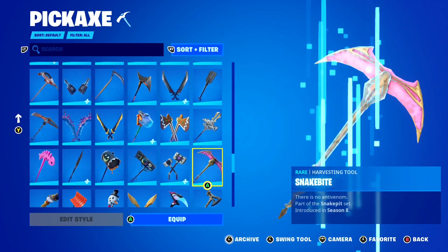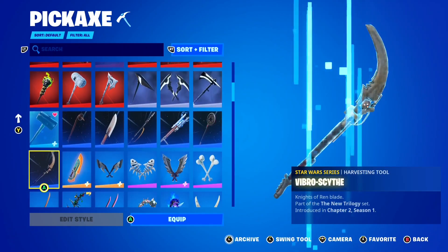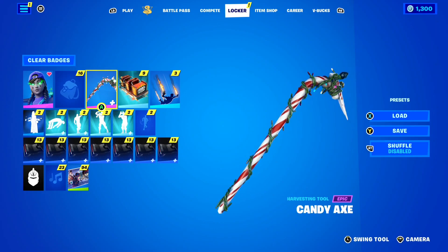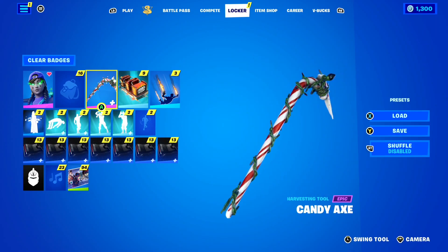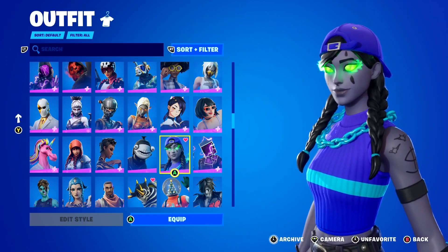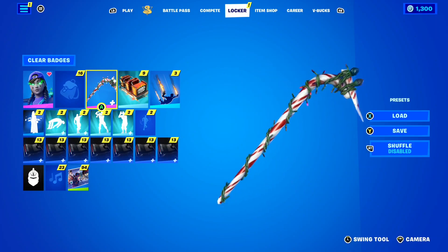Don't worry, because if you're like me and you don't own the Merry Mint Axe Pickaxe, it is going to be returning very, very soon. The Merry Mint Axe Pickaxe is literally the exact same pickaxe as the Candy Axe here inside of Fortnite — it's just the minty version of the Candy Axe. That's why it's called the Merry Mint Axe Pickaxe. Just like we get minty versions of skins in Fortnite, like the minty version of the Aura skin, the Merry Mint Axe is literally just the minty version of the Candy Axe, which is very cool.